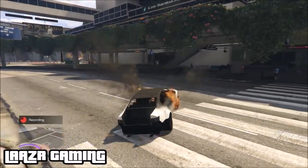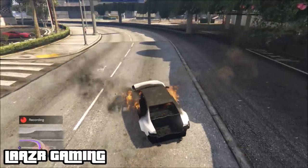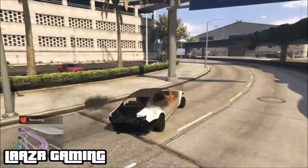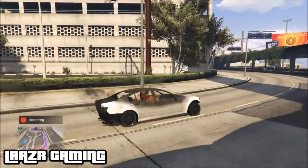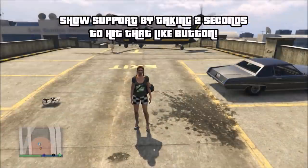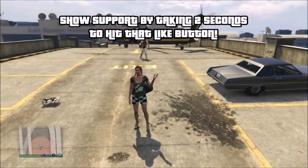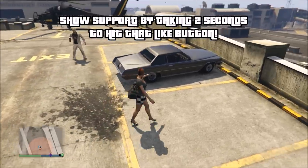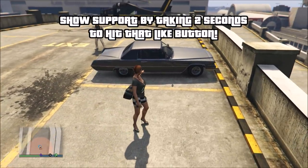Once you have a friend, one of you wants to set up a VIP organization and then hire the other person to become your bodyguard. Once you're in a VIP organization — this works in an invite-only session or a public session, it doesn't make a difference — you want to pull up your SecuroServ interaction menu and make sure you have friendly fire turned off so you can't kill each other.